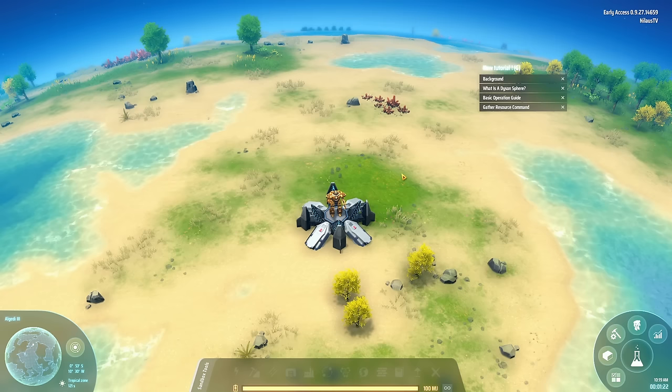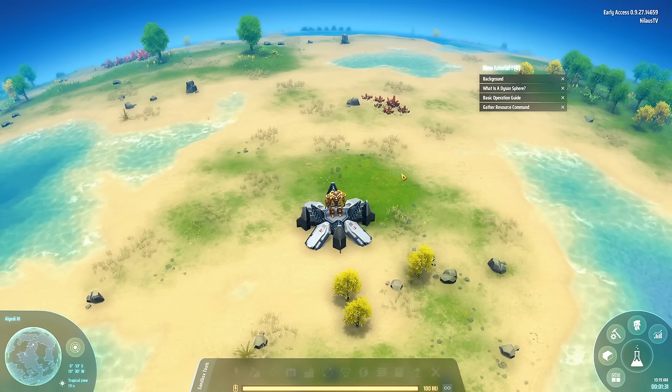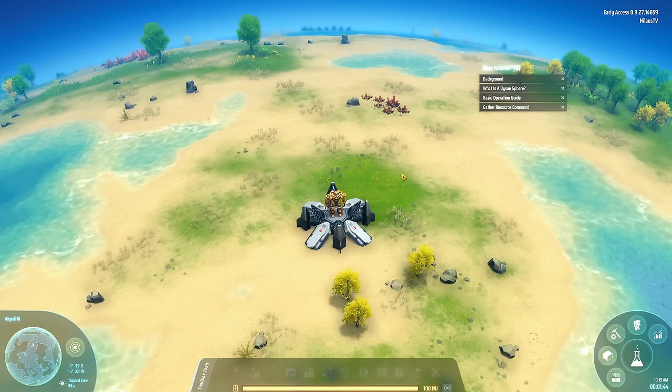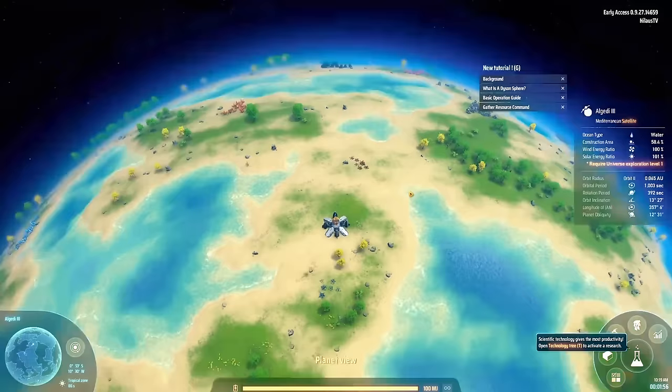Welcome to Dyson Sphere Program. My name is Nielos and I will be your guide today on how to get the absolute perfect start to Dyson Sphere Program. There is a new patch with logistics drones and because of that there are a number of additional items that need to be created. I have made a new design for an early game hub that will get you from the very beginning all the way to the end game with some clever updates along the way. We're going to be covering the early game and then the transition into the Mark 2 belts.